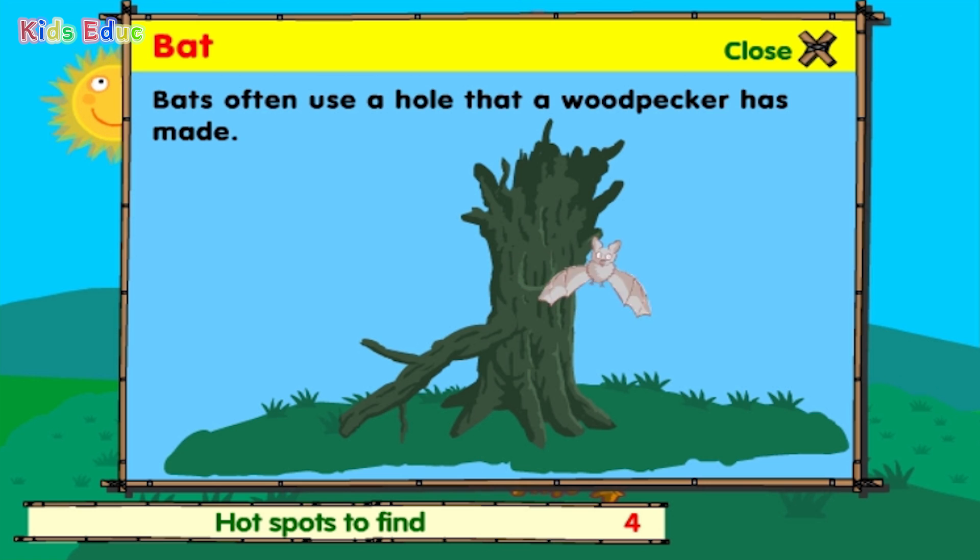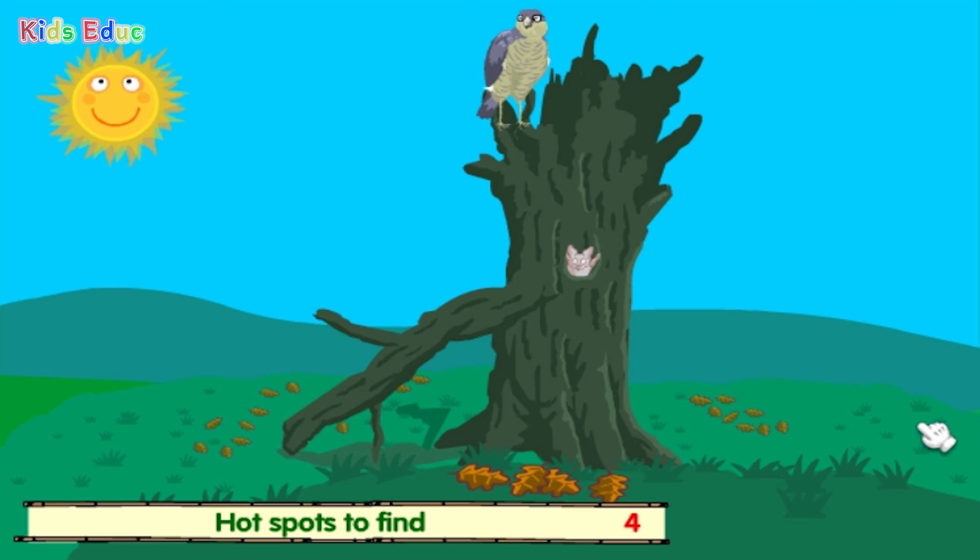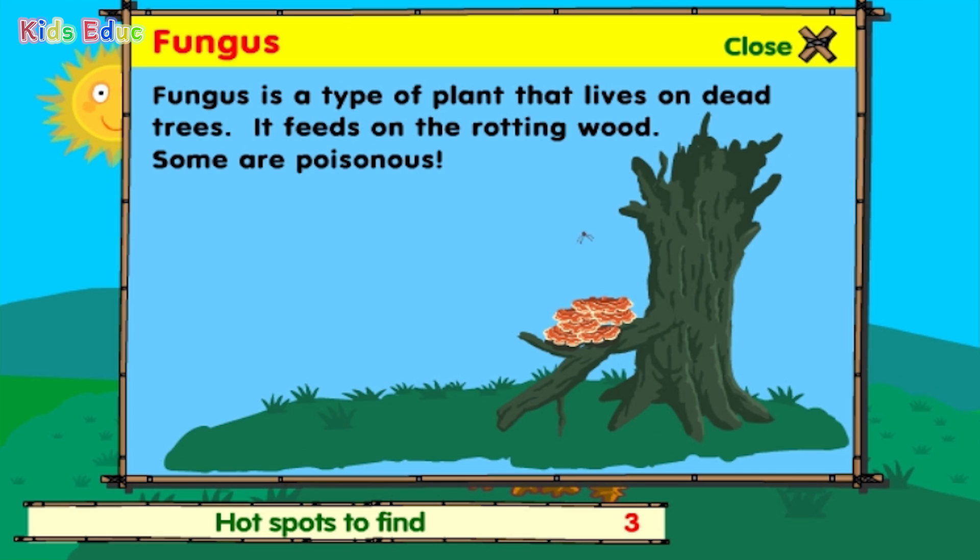Bats often use a hole that a woodpecker has made. Fungus is a type of plant that lives on dead trees. It feeds on the rotting wood. Some fungi are poisonous.